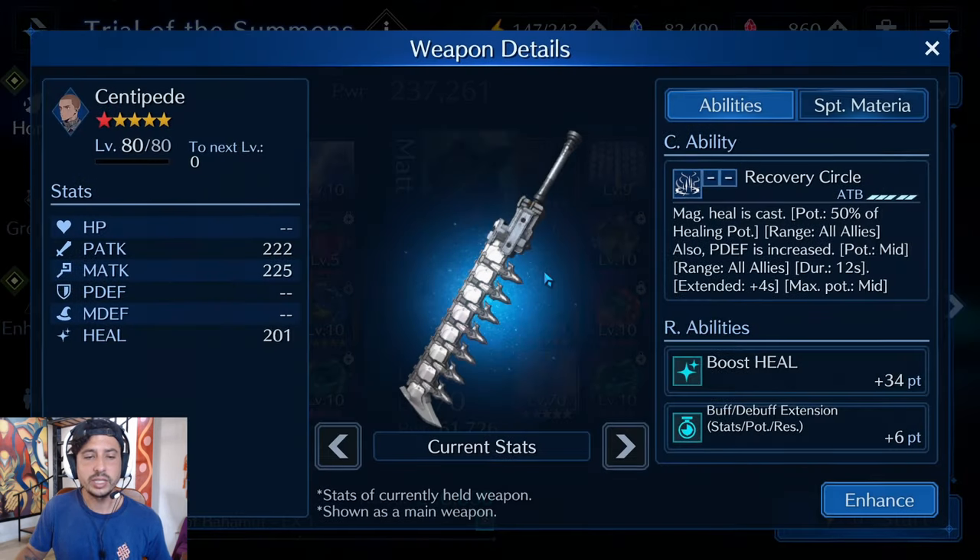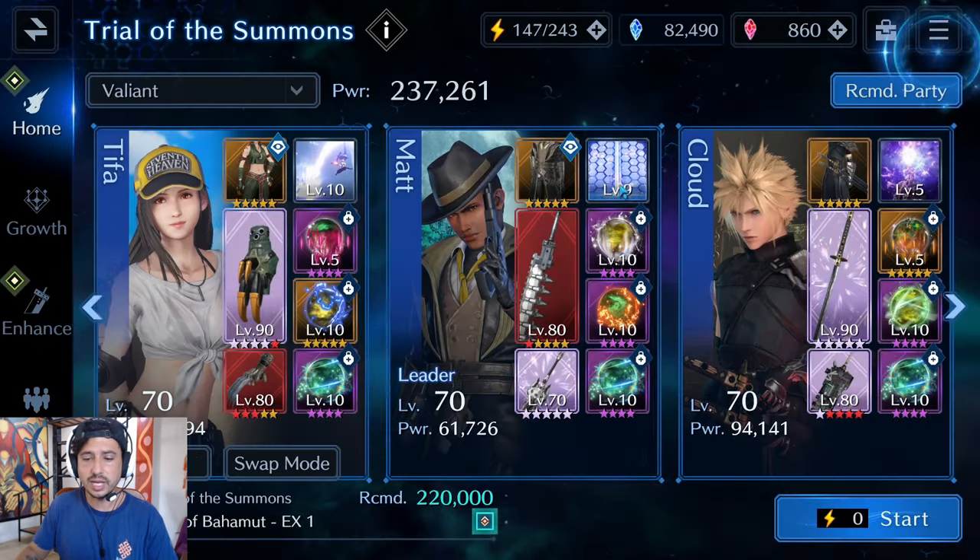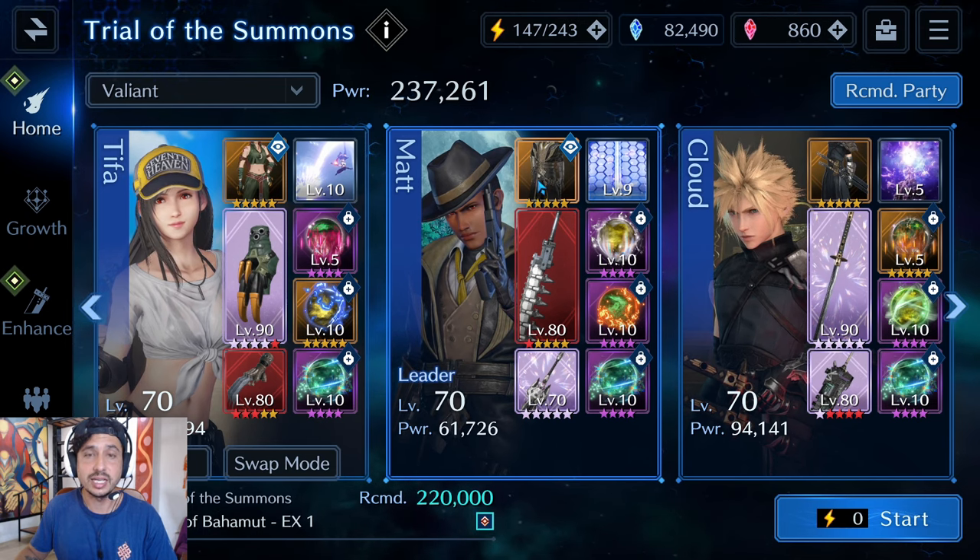Today my goal is to test Matt's new weapon, the Centipede. For those of you who haven't seen, I recently made a video where I checked the healing potency on this weapon. The banner suggests it heals based off the healing potency of your teammates, however I found that to be untrue — this weapon heals off of Matt's healing potency, making it even better than what we thought.